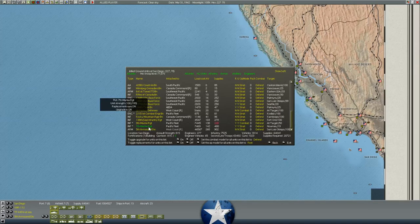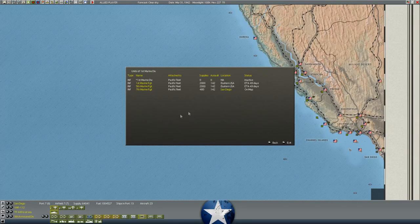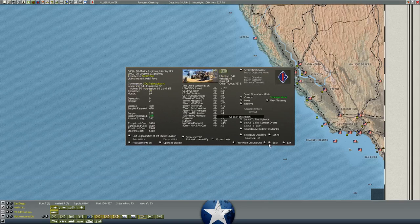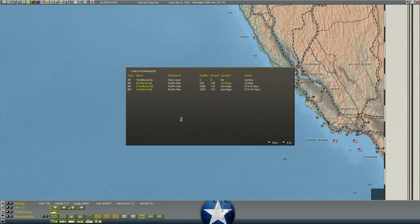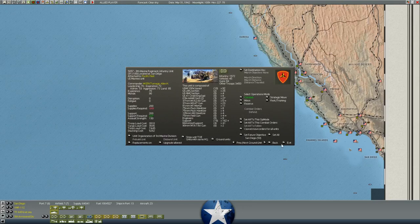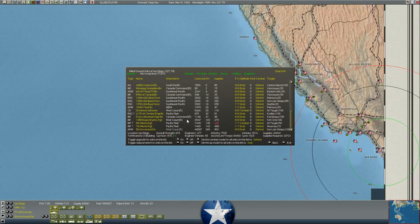We got the 7th Marine Regiment and the 9th Marine Regiment both arrived at San Diego. The 7th will be able to form the 1st Marine Division in 49 days. The 9th is part of the 2nd or 3rd Marine Division. Between these two Marine Regiments, the 27th Division, in the next week or two, we could start moving forward almost two full divisions worth of troops to garrison and strengthen our positions in the Pacific against Japanese attacks, which seems wise to do sooner rather than later.